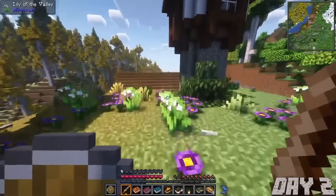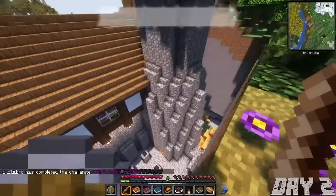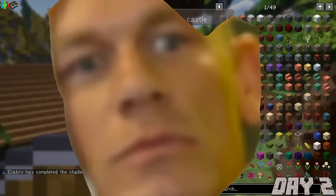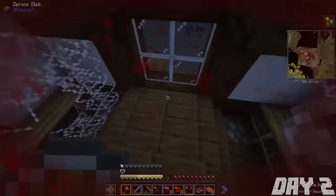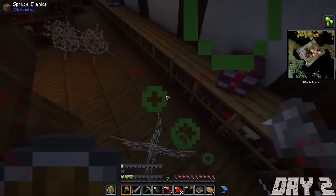After that, I found a witch encampment — a witch castle. Inside, I realized very quickly that this was not a place I should be at the stage I was at on day 2. This was definitely not a good idea.